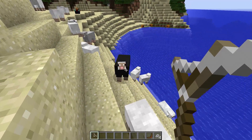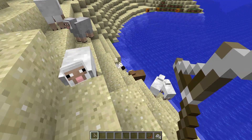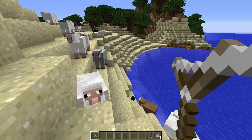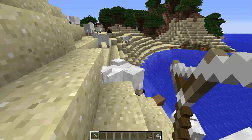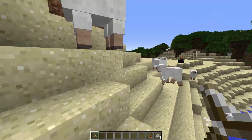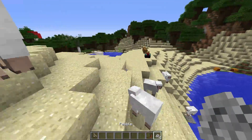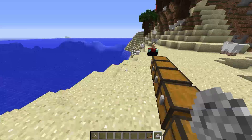Let's just shoot some sheep real quick - I'm using sheep for this demonstration. It's actually a three-shot on the sheep, so it's kind of good for a ranged weapon but not actually the best. It's here if you want it anyway, and you can actually carry 16 pebbles at a time - it's like snowballs or ender pearls.